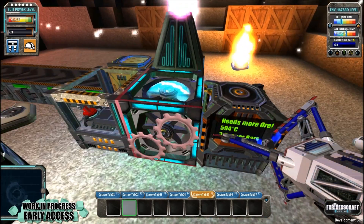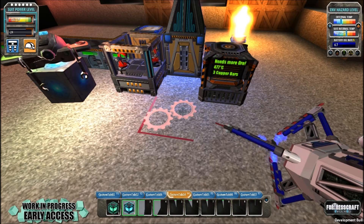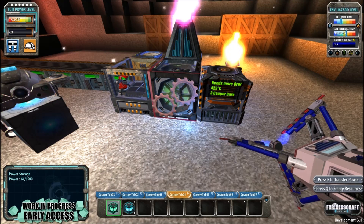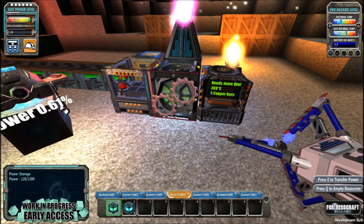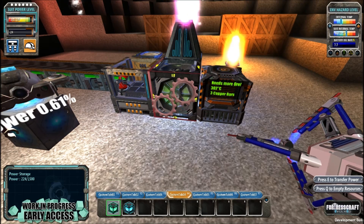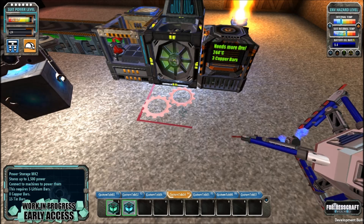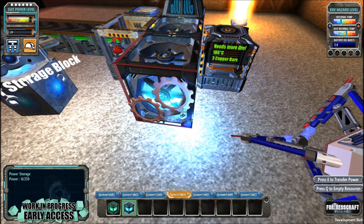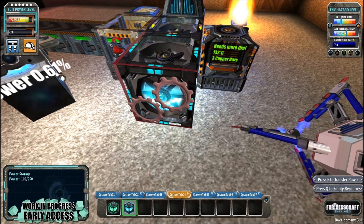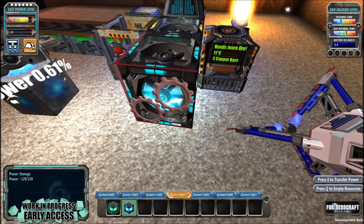I am going to take the laser up, take the power core up, and find the new Mark II. Place it down and you can see already that power is starting to accumulate. We are going to put the Mark I next to it, and because they are linked together they will also start storing power for both power cells.